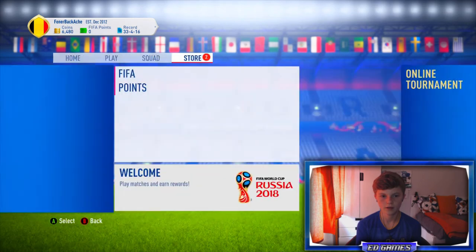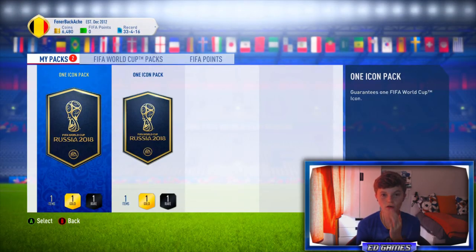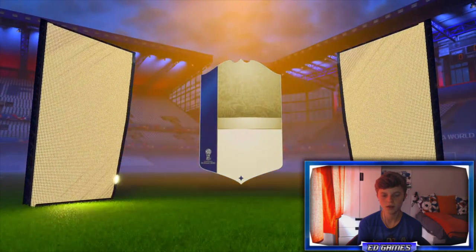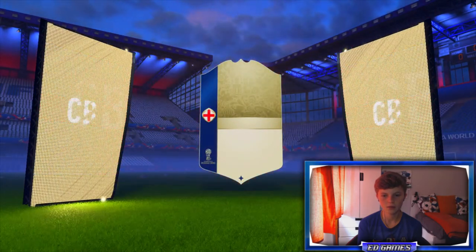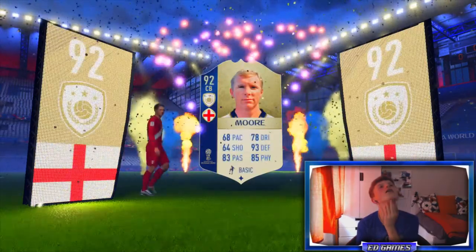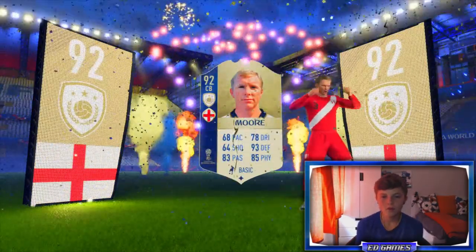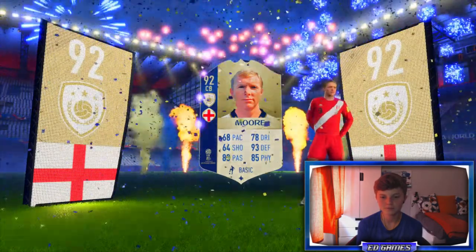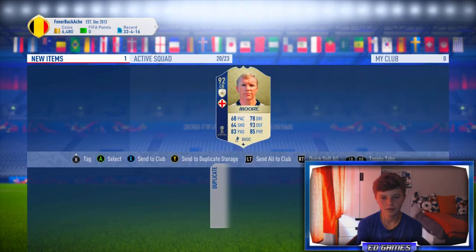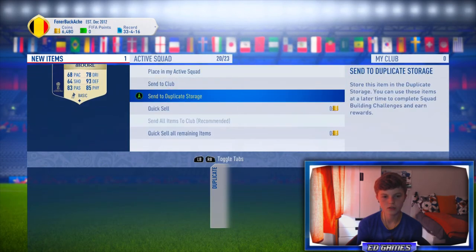Two packs in the store. First one I'm going to do a no-look pack. Come on, I want a Brazilian - if a Brazilian pops up I swear to god. If it's a German striker that's bad. England - don't be Bobby Moore. I swear to god if that's Bob... oh my god. It's a duplicate Bobby Moore. Brilliant - not brilliant. Jesus Christ, I don't want him. I'm going to have to send him into the duplicate storage.